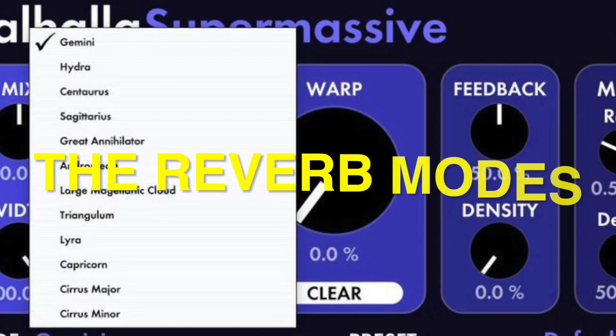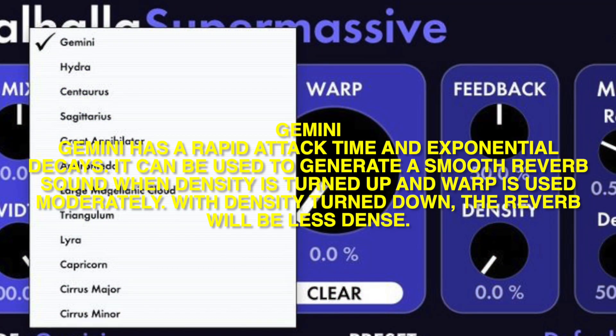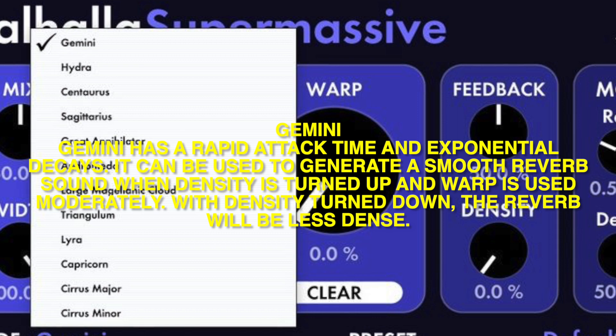Gemini: Gemini has a rapid attack time and exponential decays. It can be used to generate a smooth reverb sound while density is turned up and warp is used moderately. With density turned down, the reverb will be less dense.